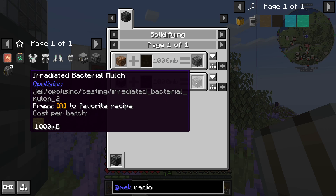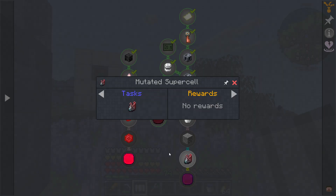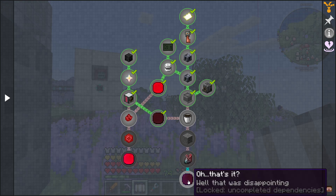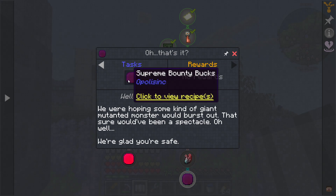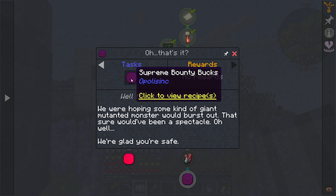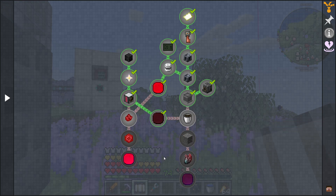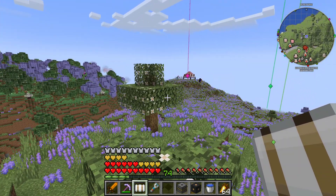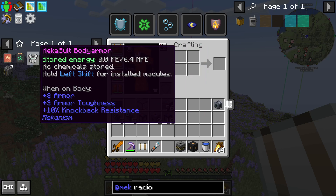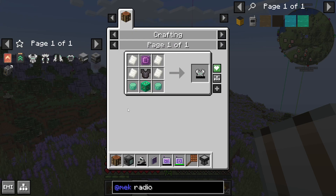That will give us this irradiated bacterial mulch, which then leads to this mutated supercell. At this point in the pack, none of these supreme things are actually in the game just yet until they fully determine if they're required or not. I'm just doing this as an exercise. While here doing the mechanism generators anyway, I was going to take a look at getting the mecha suit as well, so we probably won't be getting it today.